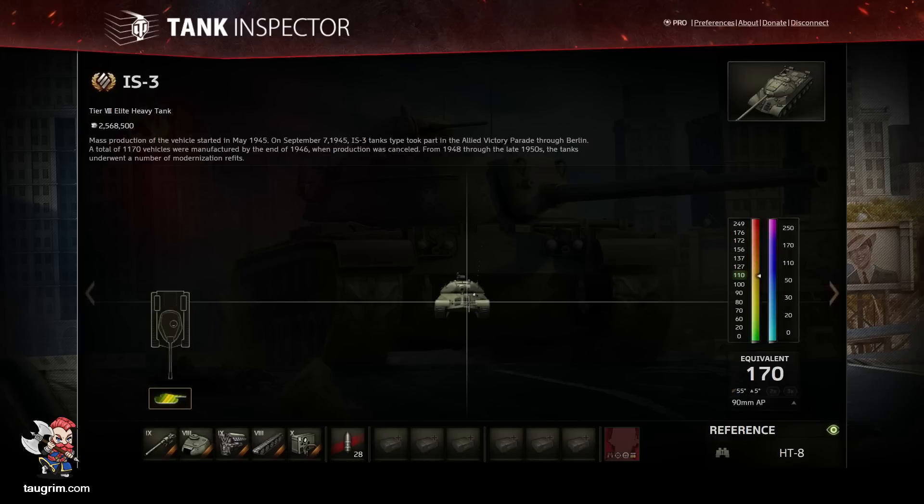Looking at this in Tank Inspector, you can see that the pike nose offers about 170 millimeters of effective armor at this intermediate distance. You don't have to worry about the lower front glacis in the IS-3 — it's very well protected. But as your hull starts to angle away from the person shooting you, flattening out one side of the pike nearest your opponent, the armor values drop into the 160s, and if you angle enough, even into the 150s, which is very pinnable by Tier 7 and Tier 8 tanks.